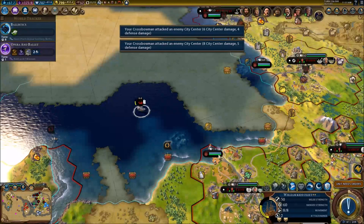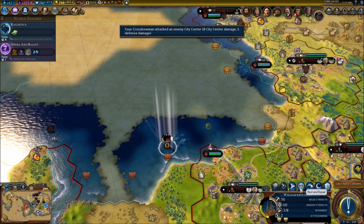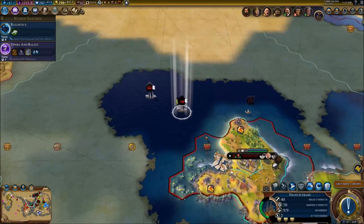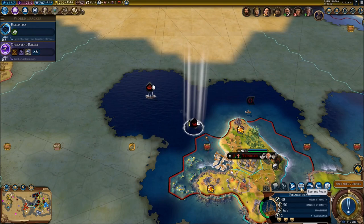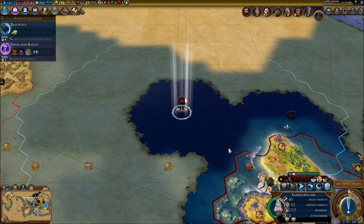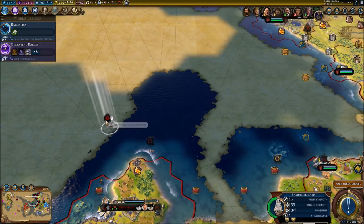We're going to send you over there and make you sleep, William Kidd. I like the fact that I can have fleets and corps - it makes it so much easier and more OP for my units. Let's send my frigate all the way over there.